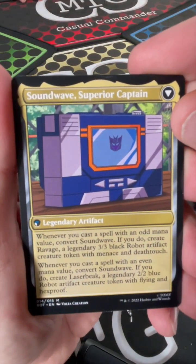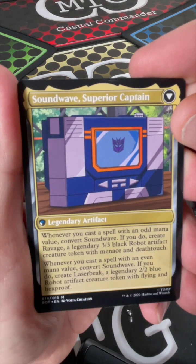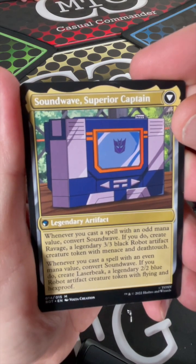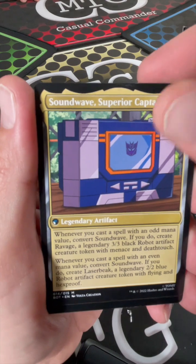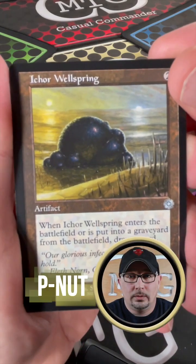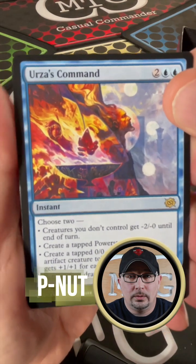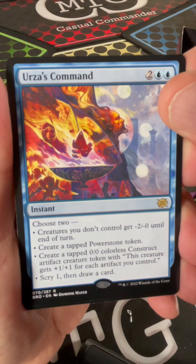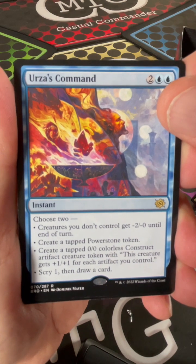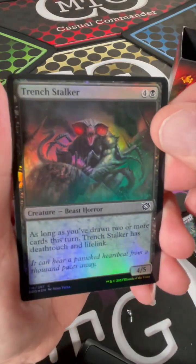And whenever you cast a spell with an odd mana value, convert Soundwave - if you do, create Ravage, a legendary 3/3 black robot artifact creature token with menace and deathtouch. Whenever you cast a spell with an even mana value, convert Soundwave and create Laserbeak, a 2/2 blue robot with flying and hexproof. Instead of just using some cards, get the little actual cassettes - be like, these are my tokens, I actually can do that. Wellspring. Urza's Command - choose two: creatures you don't control get minus two minus zero until end of turn, create a tapped Power Stone token, create a tapped 0/0 colorless construct artifact creature token that gets plus one plus one for each artifact you control, scry one then draw a card. And then a Trench Stalker.